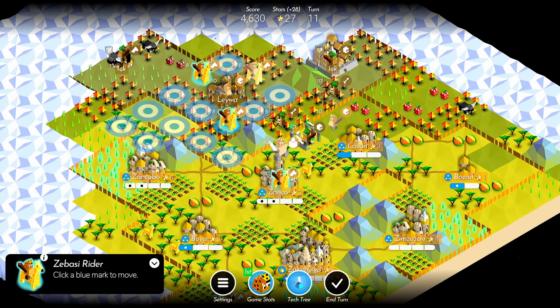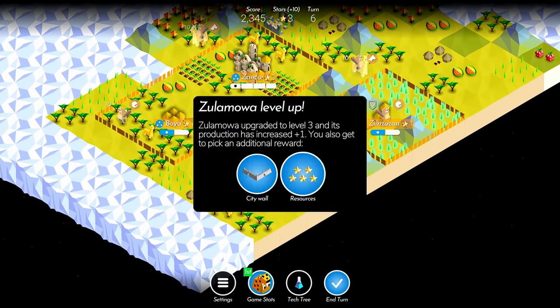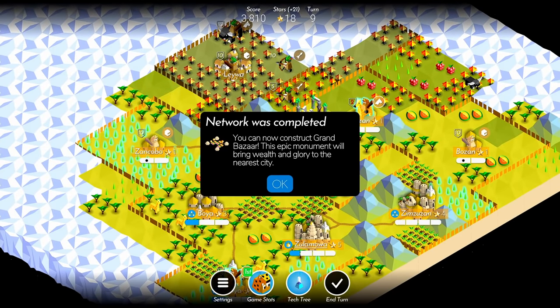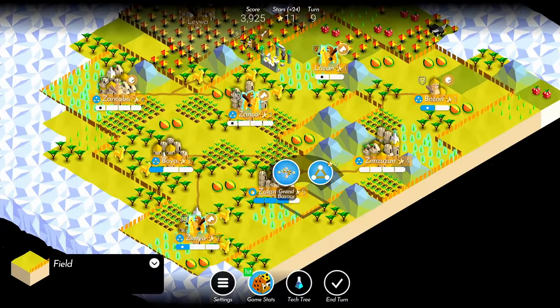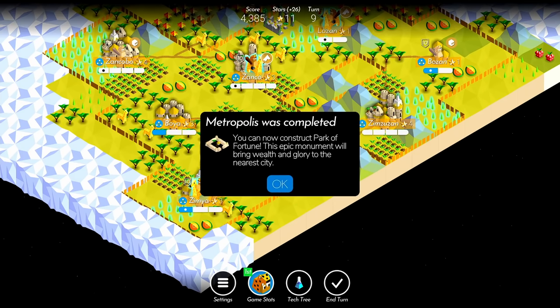Roads aren't just great for increasing your troops' movement though. When you link a city to your capital, both your capital and the city will gain plus one population. On top of this, when you link five separate cities to your capital, you will gain the network monument, which gives plus three population to any city you choose. I typically place this monument in my capital to get an easy early giant. In your next game, be sure to give riders and roads a chance.